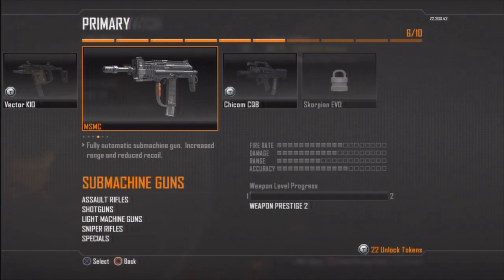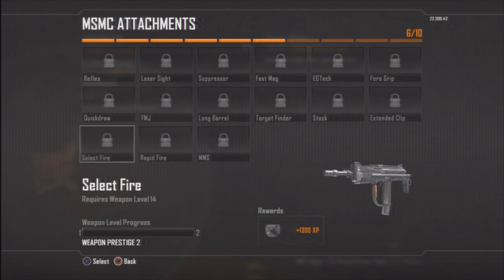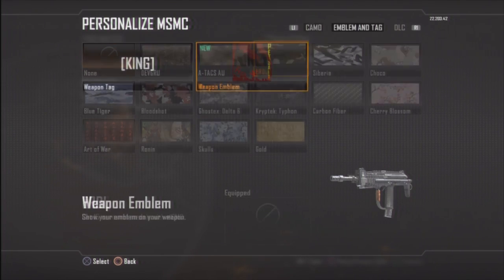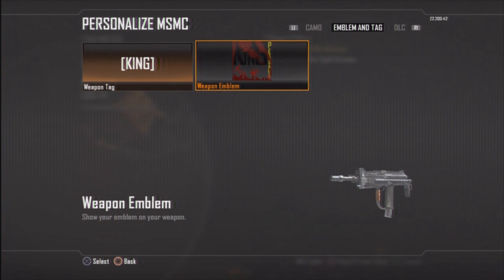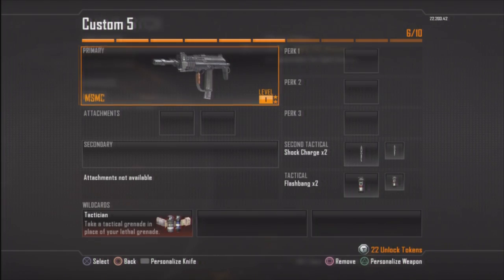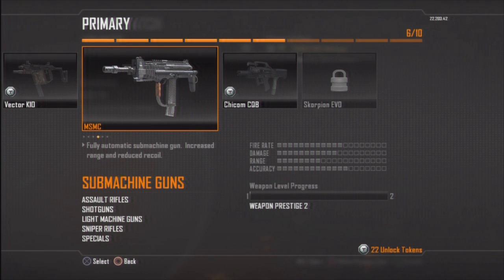So that's really good. If I do that I can prestige again if I want to keep using this gun. As you can see, I've got the 'king' clan tag and weapon emblem. So with this one it's prestige one - when you get to max once, just click on it and press triangle, then you can tag it as 'king' or whatever yours is. You'll have to get all the attachments again, max it out again, and then you'll get the weapon emblem. That's how you do this.